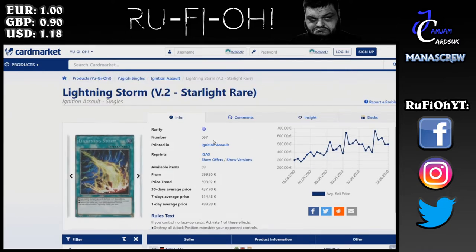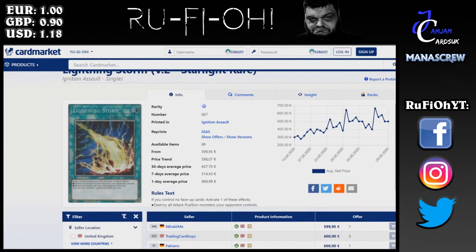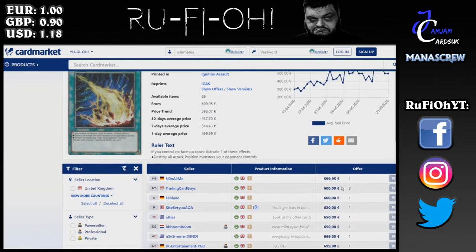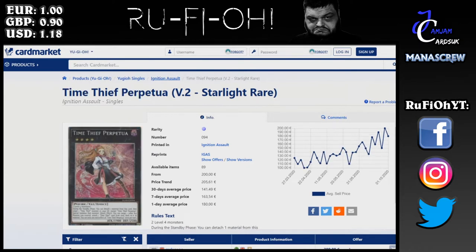Lightning Storm has kind of fallen off the face of the earth a little bit — I see this played less and less. Of course it's just a side deck option for the vast majority of decks. A minimum of 600 euros, the 30-day price average is 437, and the price trend is 598. We're seeing these at a minimum of 599. The overall trajectory is heading up — it's considered a staple in the modern game and can effectively be played in any sideboard of any deck.